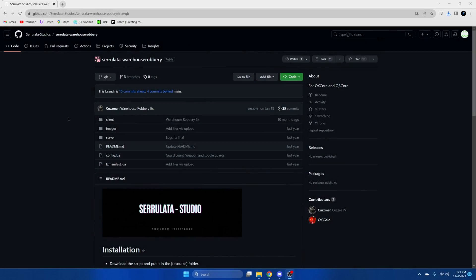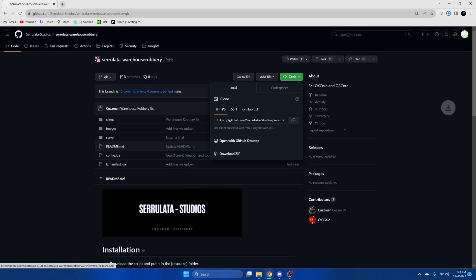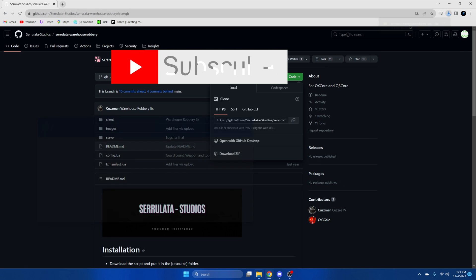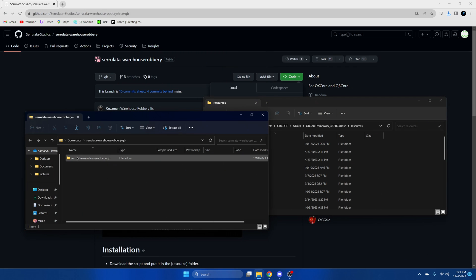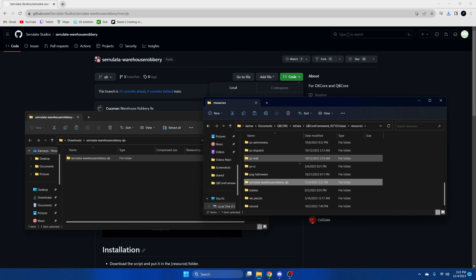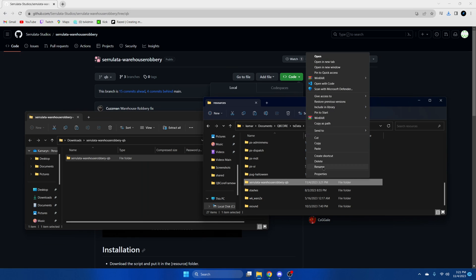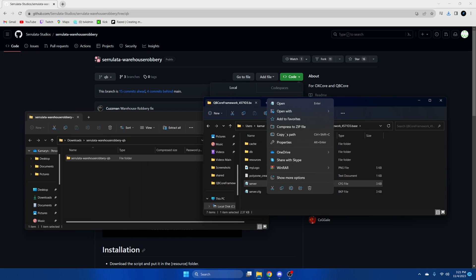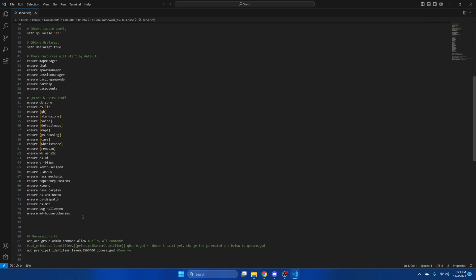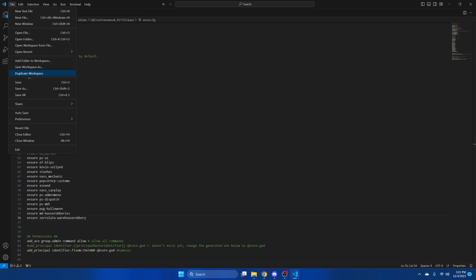First, click the link in the description that takes you to the resource. Once you're there, download it. Once it's done, open it up and open your server resources. Drag it in and remove the 'QB' from the end. Then go to the server CFG and ensure the resource. Hit file and save.